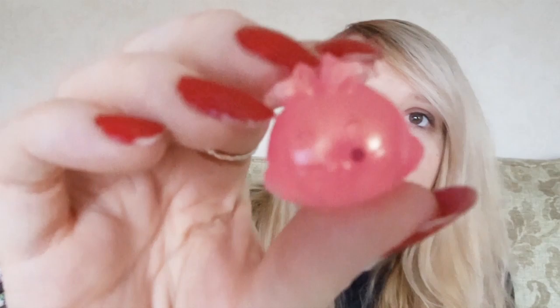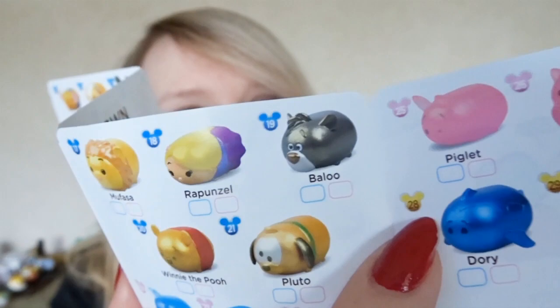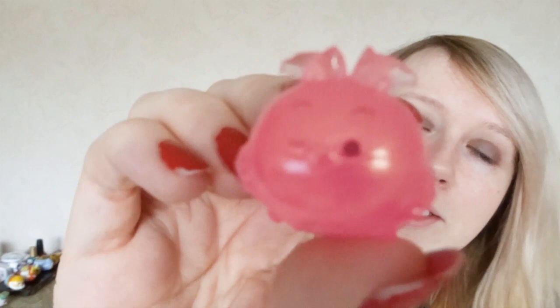Those two are my favourites so far. Oh, what is this? I like this one — this must be one of the rare ones. This one is a rare pink Cheshire Cat. On the chart, the blue see-through ones and the pink ones are rare, and then there are ones with gold Mickey heads next to them which are super rare — really hard to get. All the other ones we've got today have just been classic, but you can't really see that much of his face.